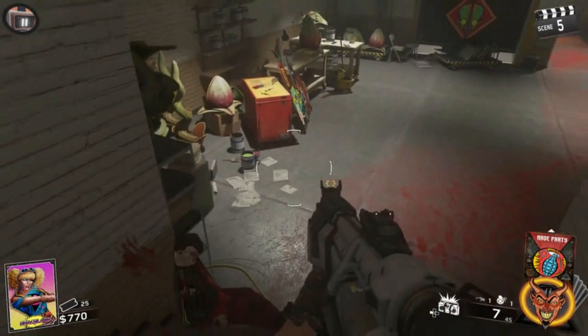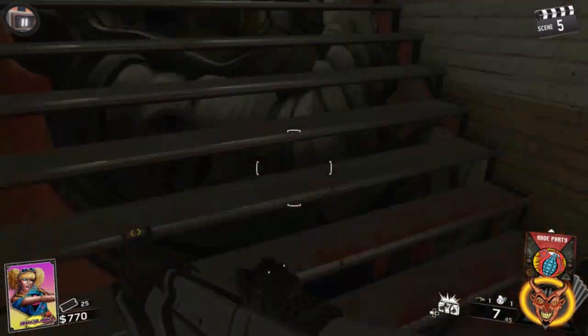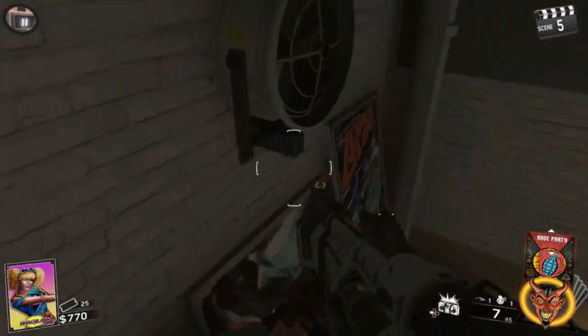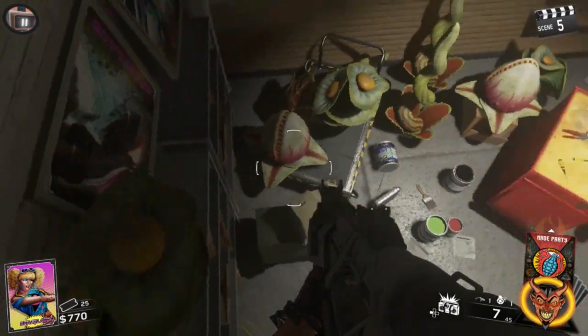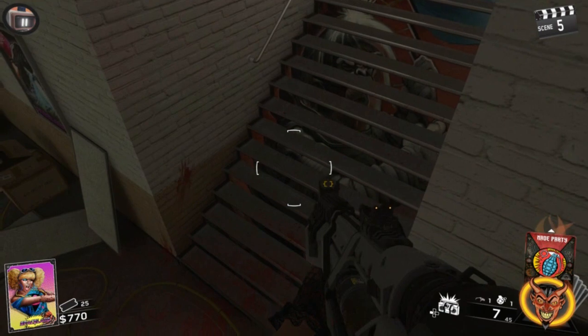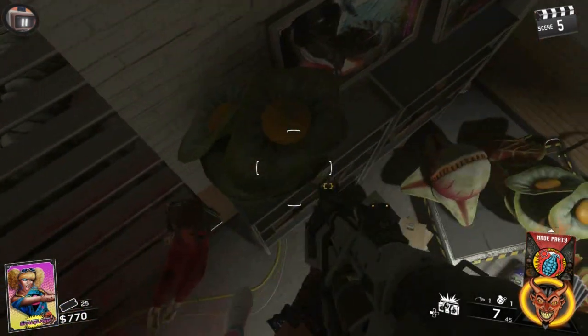A lot of times if you mess this up, it's because you're not jumping high enough or not getting at the right angle. That in itself can be pretty tough because you also have to avoid this wall that is right above the stairs. Just keep trying like you see me doing in this gameplay right here, and if you get the right combination, you should land right on that corner and get into the glitch.